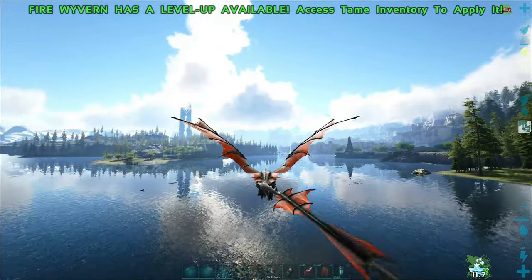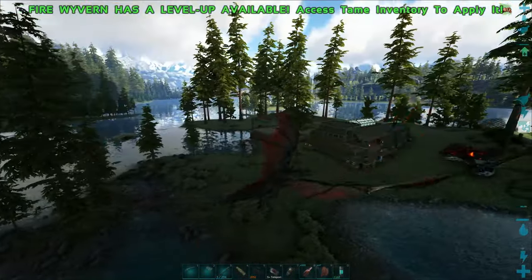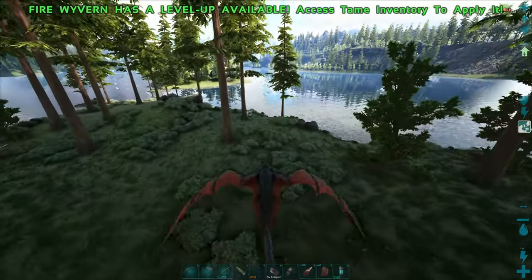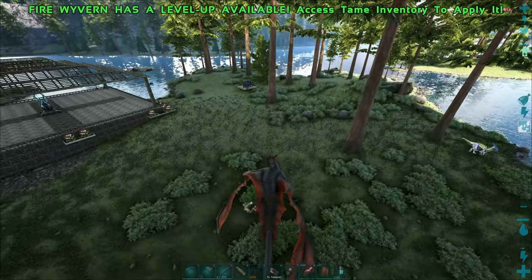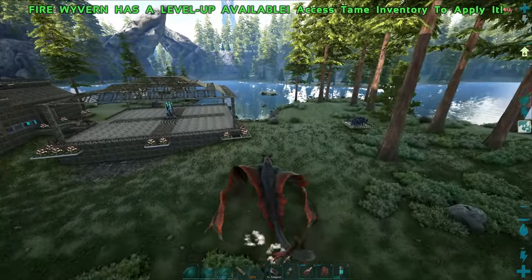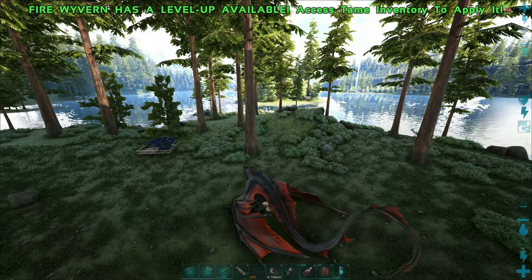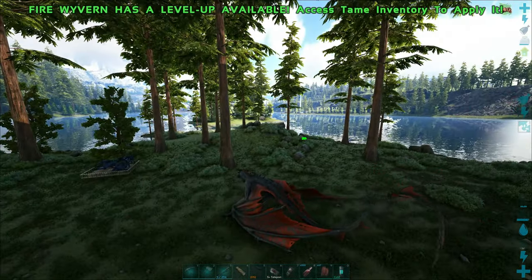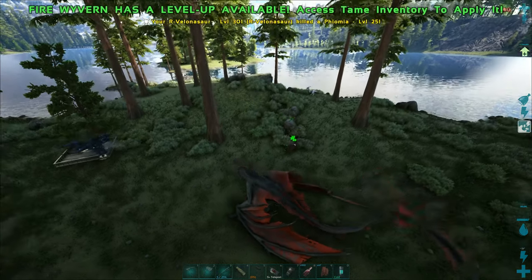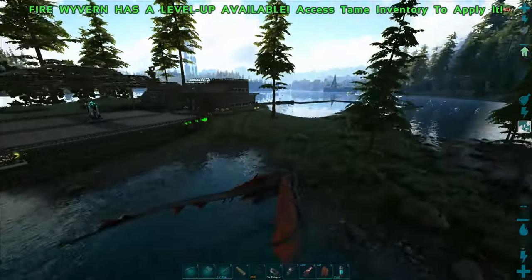Let me circle around the map and we'll see if anything spawns in. No bronto spawned in, but there's a stego, and there's a parasaur. I was flying up — I really wanted to see the range. Neither group of volanosaurs is actually reaching the parasaur. There's a pig too, they're tracking it. I need to get one more station right there in the middle.